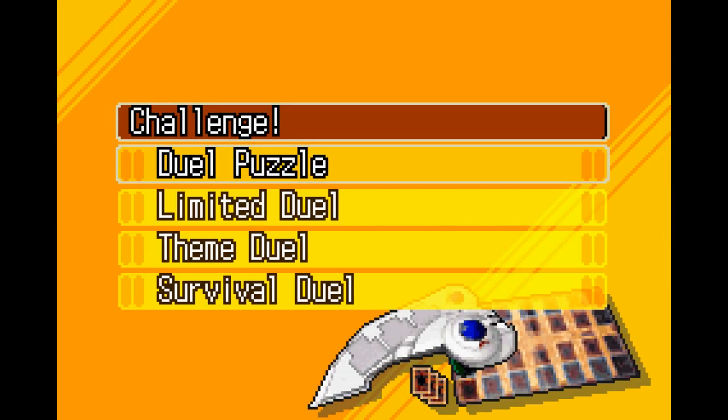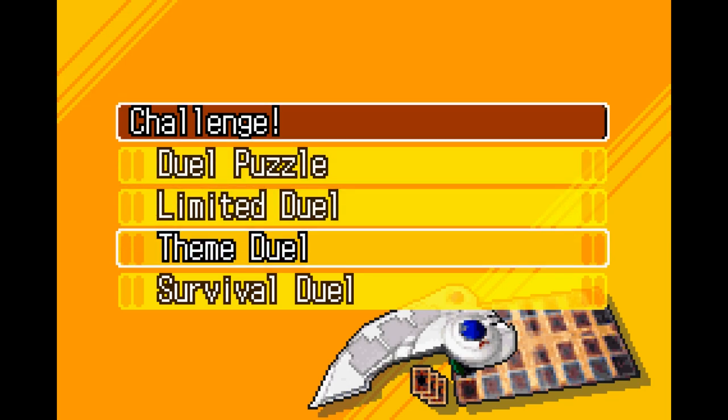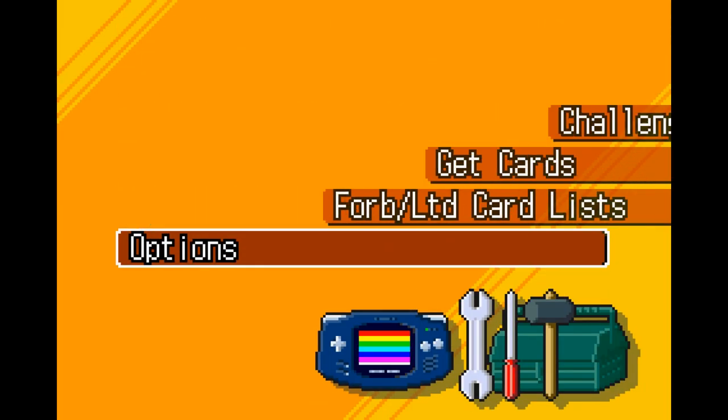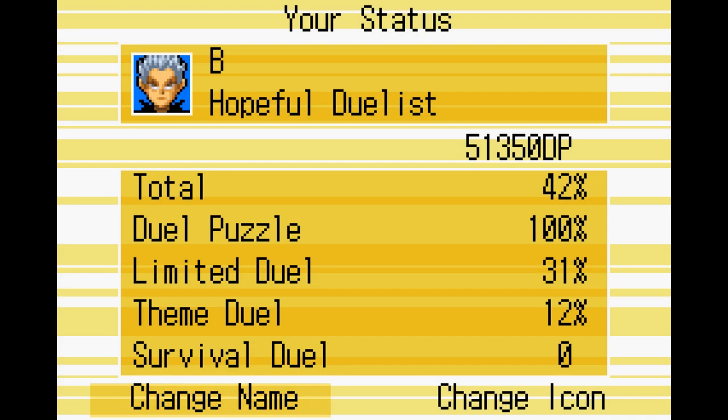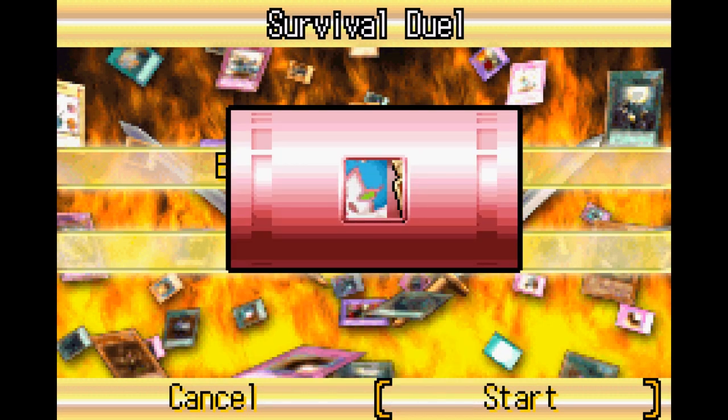That's where our second mode comes in. Challenge mode is made up of 4 different categories: duel puzzles, limited duels, themed duels, and survival mode. The first three modes have their own completion percentage, which are then averaged together to give you an overall completion status. Survival duel — in which you keep playing until you lose while carrying over your life total — has no effect on completion status.